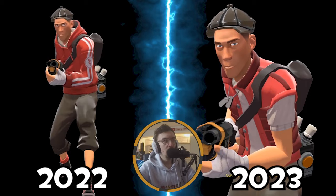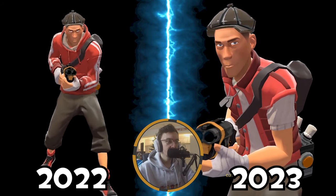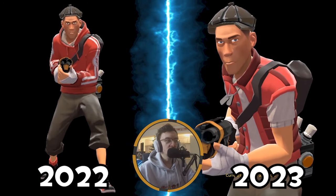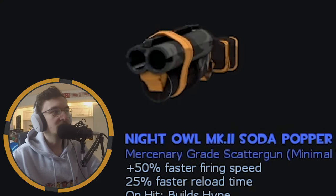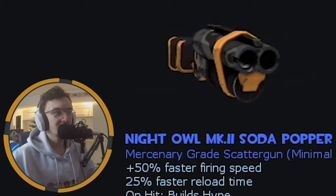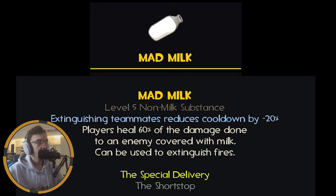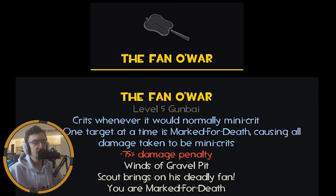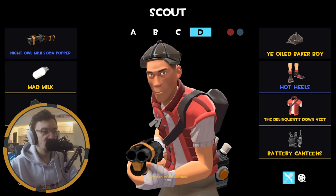Finally, my MVM loadout. A little thing about me with all my MVM loadouts - I like to have at least one Robo hat in the set. For this one, we have the Ye Oiled Baker Boy. I think it works well. Then we've got the Hot Heels with the Delinquent's Down Vest, just creating a very cool looking loadout. He looks like he could be fighting robots in his spare time. We're rocking the Soda Popper, which I think is the best scattergun for MVM - you get the Hype boost, smaller clip size, but you're not really going to be focusing on damaging robots when playing Scout in MVM. It's got a nice Night Owl skin as I try to get all MVM weapons in that skin. Then we've got the Mad Milk for the slowness on those giant scouts, and the Fan of War does mini crits to help your team out. Probably the most used Scout loadout in my set. There are my Scout loadouts - very happy with most of them. It's just the third loadout which I think needs work.